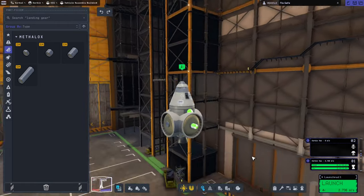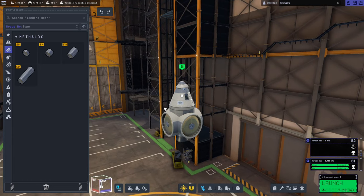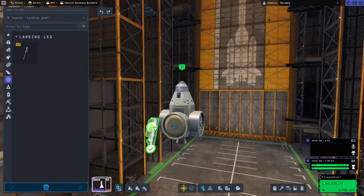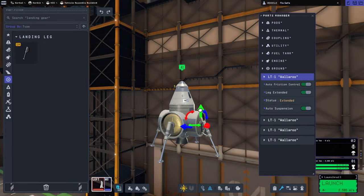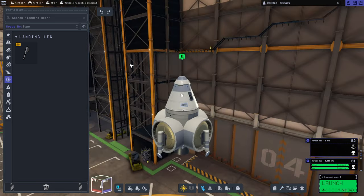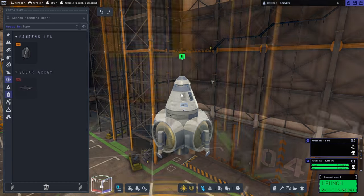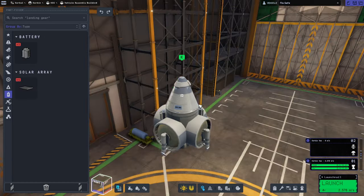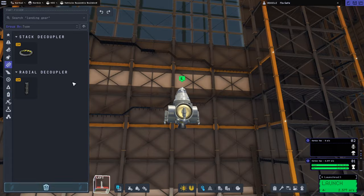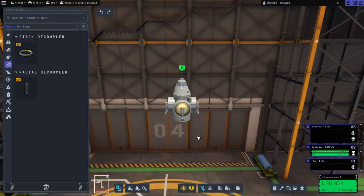That's a fair amount of Delta-V — it's not overwhelming. We did get landing legs but that's extra mass. Seems firm. Cut down our Delta-V a little bit. Just in case, I'll slap a solar array on too. Then we need a more robust rocket.